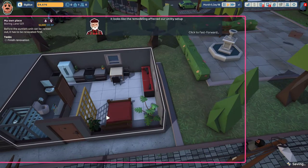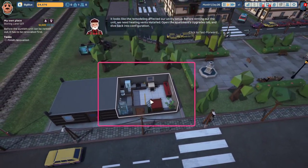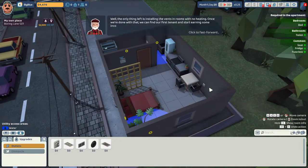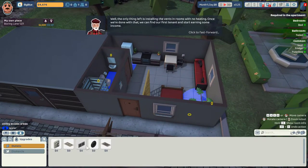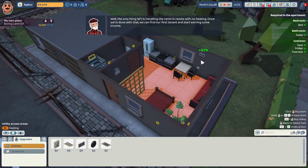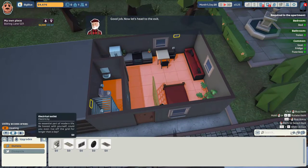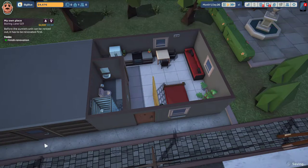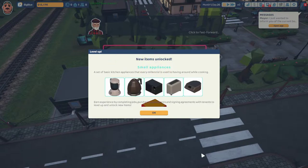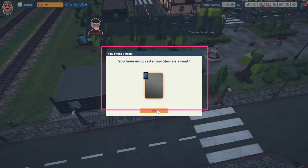All righty. I say it's a place. It looks like the remodeling affected our utility setup. Before renting out the unit, we need heating vents installed. Open the apartment's upgrade menu. The only thing left is installing the vents in rooms with no heating. Once we're done with that, we can find our first tenant and start earning some income. Good job. Now let's head to the exit. It's another $500. A little small appliances kit. Love it. You have unlocked a new phone element.